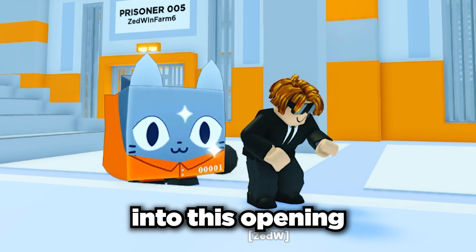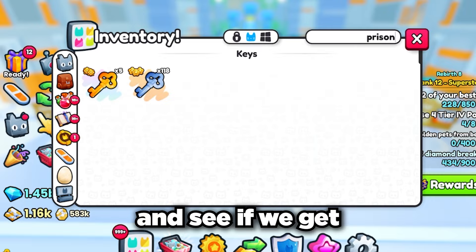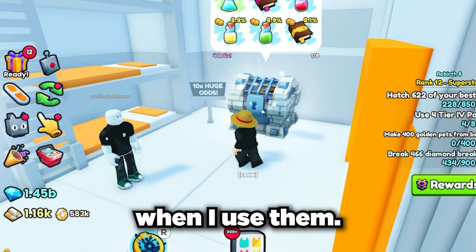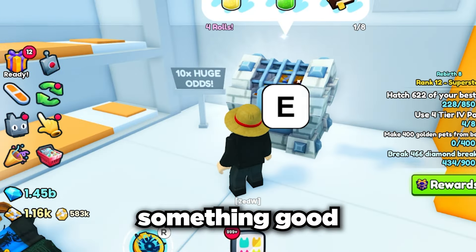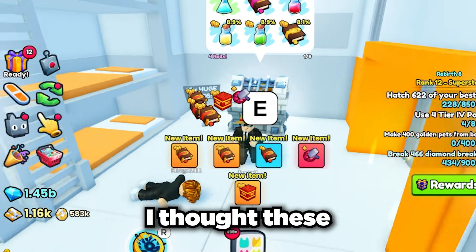We're about 100 regular keys into this opening right now so I think it's time to switch to the gold keys and see if we get any more luck. These give us a 10 times chance at getting the huge pet when I use them. First chest - bro, that's worse than the regular ones. Okay, maybe we will get something good from the others? No, still bad loot. I thought these chests were better.